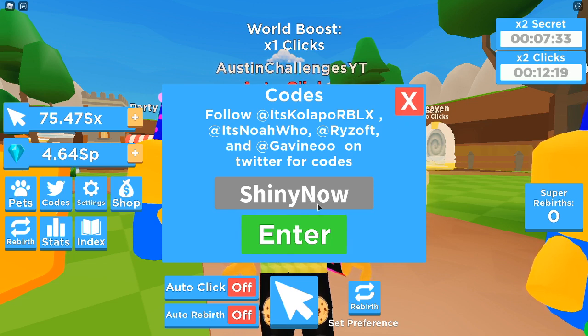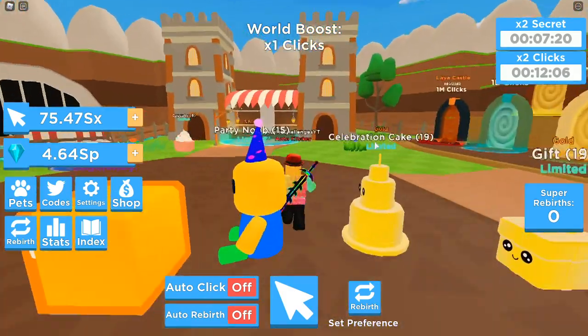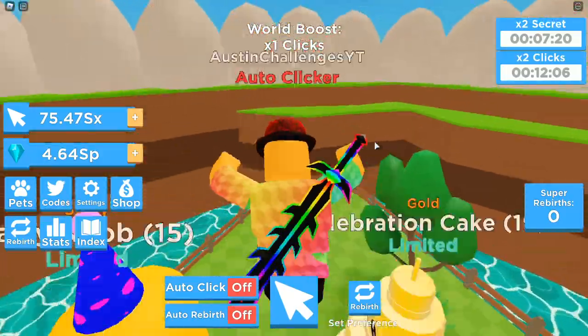The next code is from the previous update but still works and is still super cool. Enter code 'zombie land' just like this, and it will give you a 2x secret boost for 15 minutes. Hopefully you guys enjoyed today's video — those are all the codes, and let me know if these helped you down below.